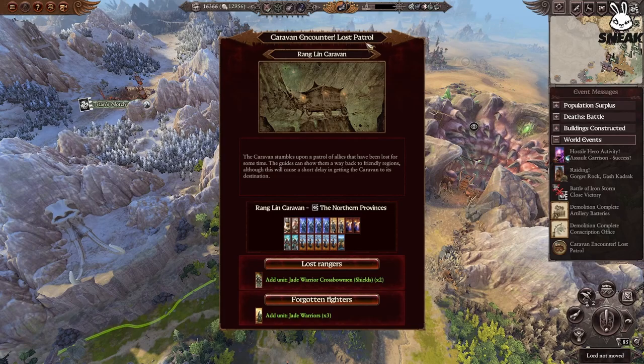Here we have another encounter called Lost Patrol — this is a good one. You normally just get to choose between two different kinds of units, and I've only got two spaces left in this army, so I'm going to go for the Jade Crossbowmen with shields. I might also disband a couple of the peasant warriors so that if I get another event like this I can replace them with better units. But yeah, in this circumstance I'm going with the Jade Warrior Crossbowmen with shields.